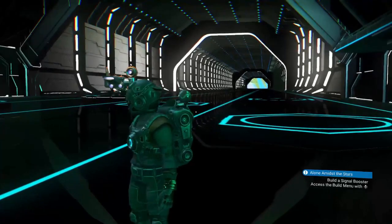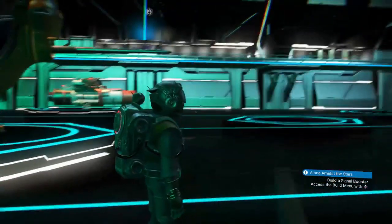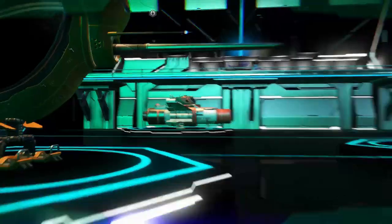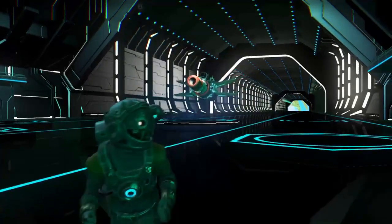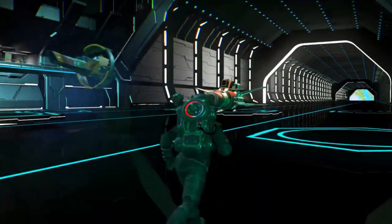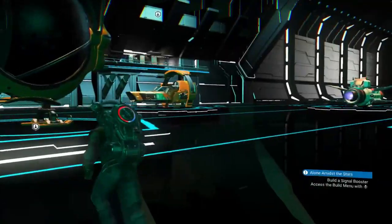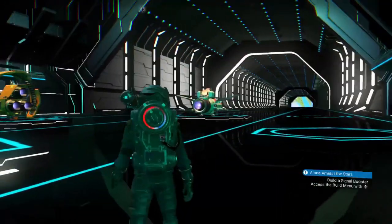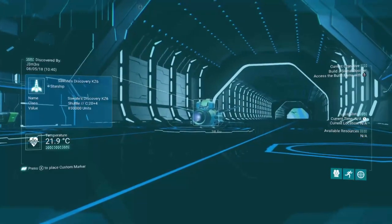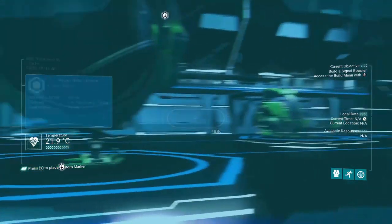So what you want to do after you warp is you want to fly on over to the space station and wait for your S-Class ship to land. A quick way to tell what class a ship is, is you just scan it. Easy as that.